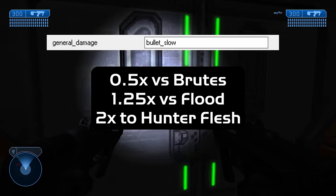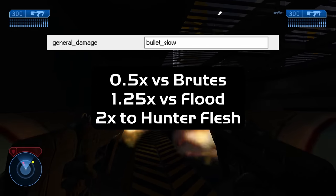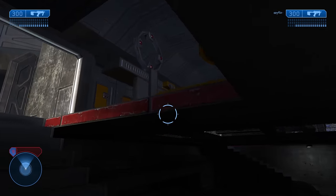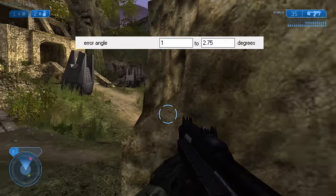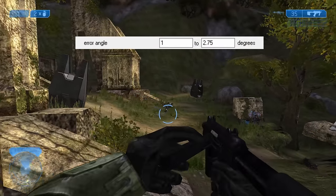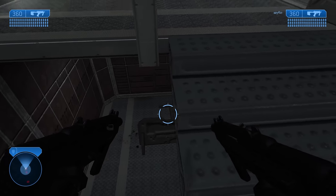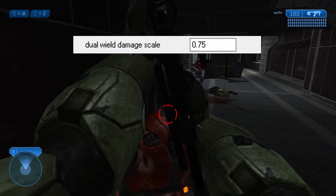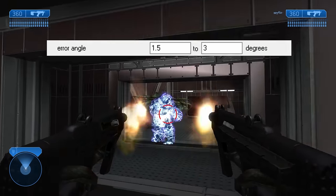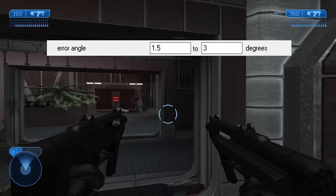Bullet Slow is notable for being neutral into many targets. Exceptions include Brutes, which are 50% resistant, the Flood which take 25% more damage, and Hunter Flesh which takes double damage. Its firing spread ranges from 1 degree to 2.75 degrees — typically wider than average, but for full auto at 15 rounds per second that's not bad. When dual wielding, the SMG receives a 25% damage reduction while both triggers are held, and accuracy slightly worsens with a spread ranging from 1.5 to 3 degrees.